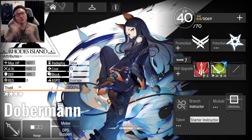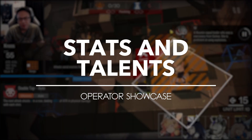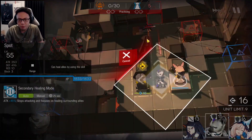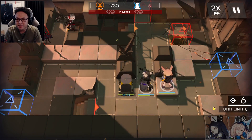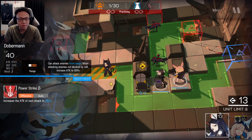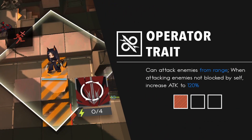Let's talk about her trait, her talent, and her Skill 1 together at the start of the video. To explain more about Doberman, I'm going to use Stage 1-12 to showcase her. I'll place Cruisin and then my Spot. Doberman is almost ready — 13 DP, quite a cheap cost. Let's read her trait.